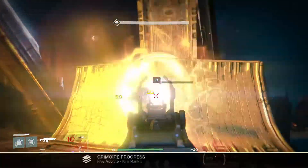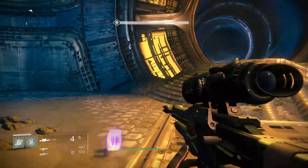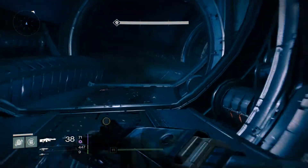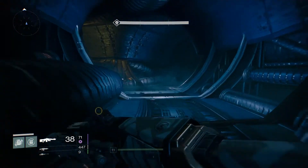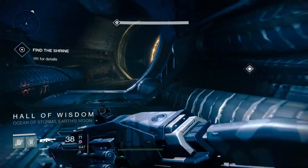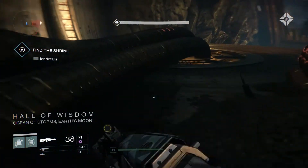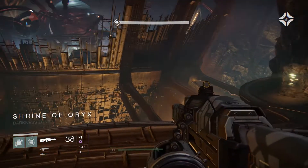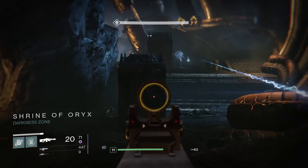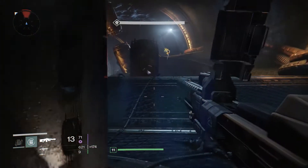We've just cleared up this room and now we're going to go through down this long creepy tunnel. We also have maximum heavy ammo, which seems to always be the way — there's a pile of heavy ammo on the ground when you don't need it, and when you need it you can never find the damn stuff. We're going to go into the Hall of Wisdom — this is where the boss is, so we are nearing the boss portion of this fight.